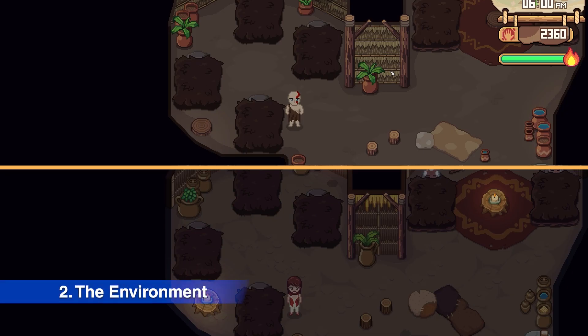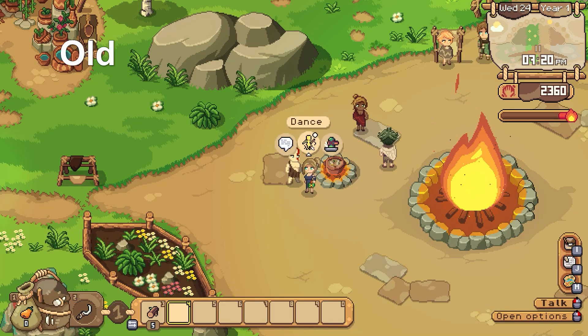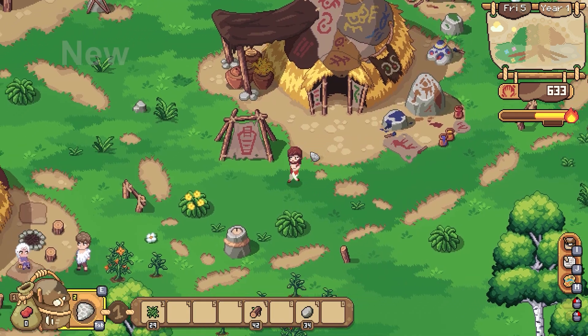Number 2: Environment and Graphics. The environment, all decorations, inventory, menu and almost everything are polished considerably, making playing the game more relaxing. It feels like home guys — this is so fantastic.